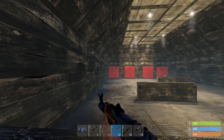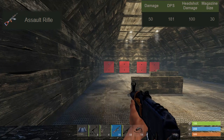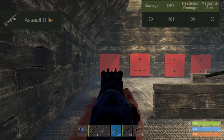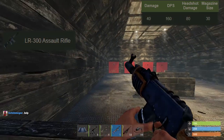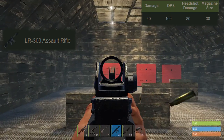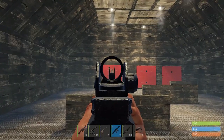Moving on to the high-tier rifles: the assault rifle, or AK, has 50 alpha damage per shot, 181 damage per second, 100 headshot damage — which is very high — and a 30-round magazine. The LR-300 assault rifle has 40 damage per shot, 160 DPS — 21 lower than the AK — 80 headshot damage, and also boasts a 30-round magazine.